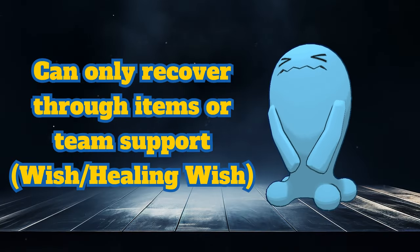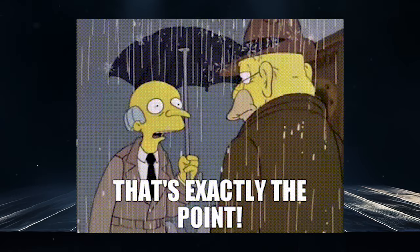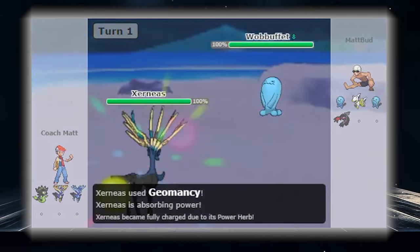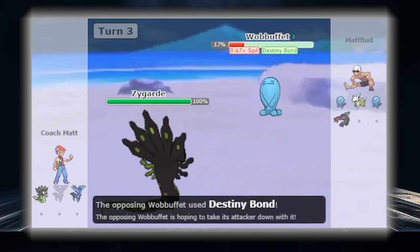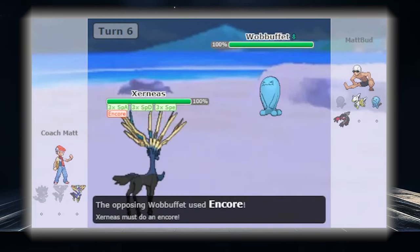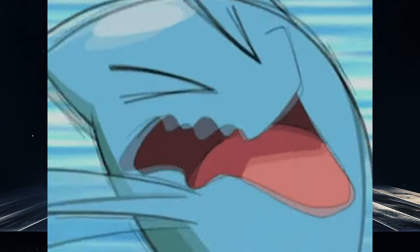This is typically a 1-for-1 mon, as Wobbuffet lacks recovery and its low defenses mean it will take a lot of damage despite its high HP — that's kind of its gimmick, you lose a lot of HP to secure KOs. It can stop Pokemon like Geomancy Xerneas from sweeping, as a specially defensive variant can take a +2 Moonblast and KO in return. Custap Berry can be held for priority Destiny Bond to try to cheese a second KO. Wobbuffet is definitely an interesting mon, and the fact that it at least had a place in a few generations' Uber tiers is impressive.